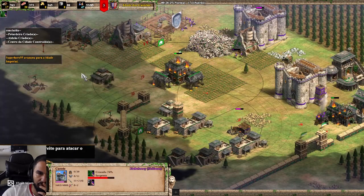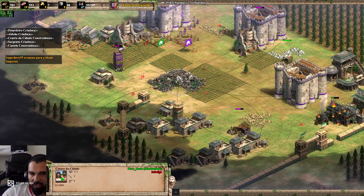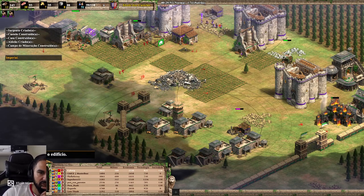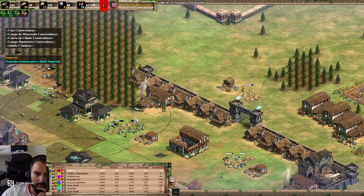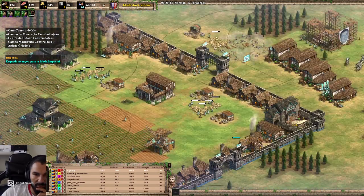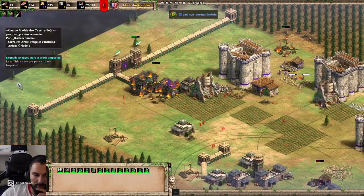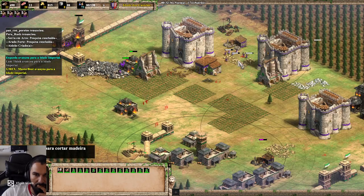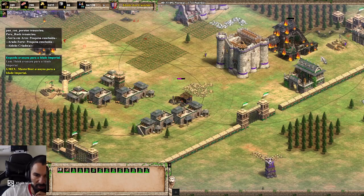So I dropped this castle — I probably should have put it over here, but I was afraid of the TC so I thought this was safer. And this guy ran. We ran him out down here and the game's over. Lots of fun. I love these aggressive games.